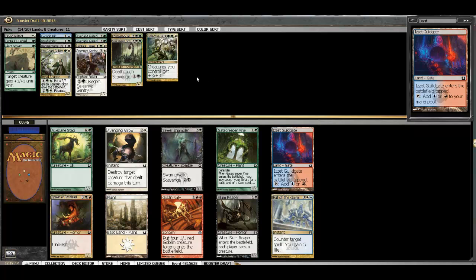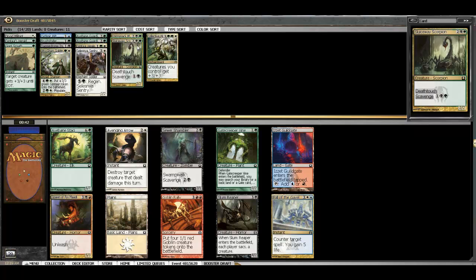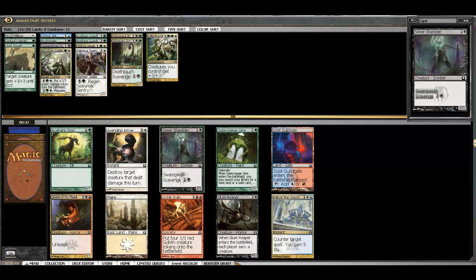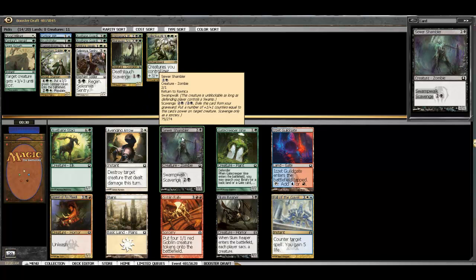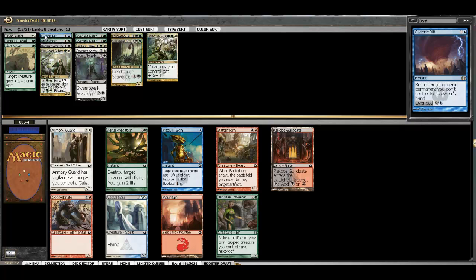Here we've got a Wall and the Gatecreeper Vine. We can actually start looking towards later stuff since we've got two Axebane Guardians in the deck already. Avenging Arrow would be removal, but it's not good removal. I think we'll just take the Sewer Shambler because it has a relevant effect with the Corpse Jack Menace. So Selesnya-Golgari is what we've got going on, and we may put the Rift in — not certain yet.